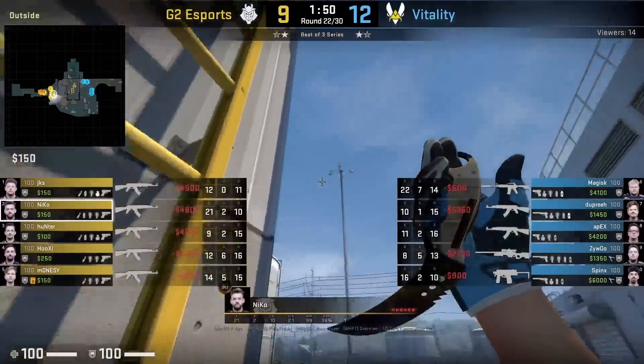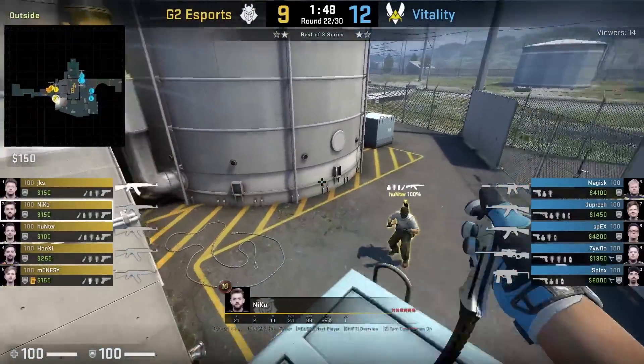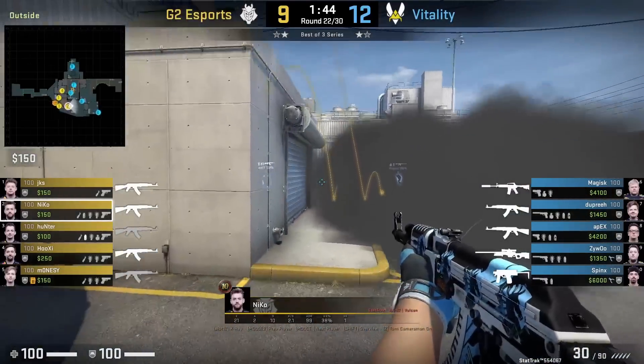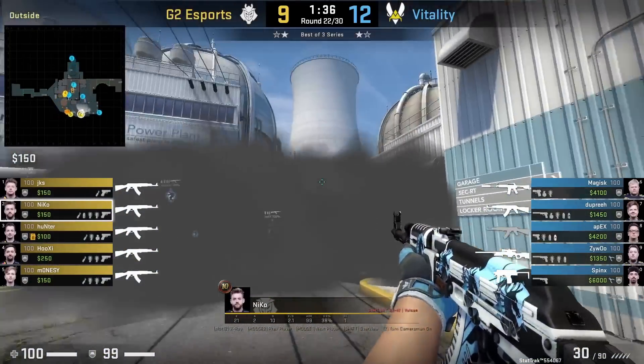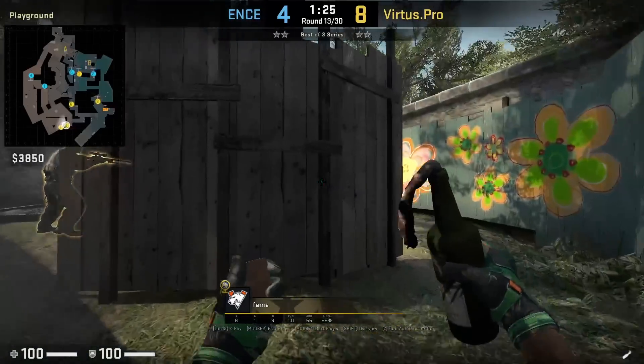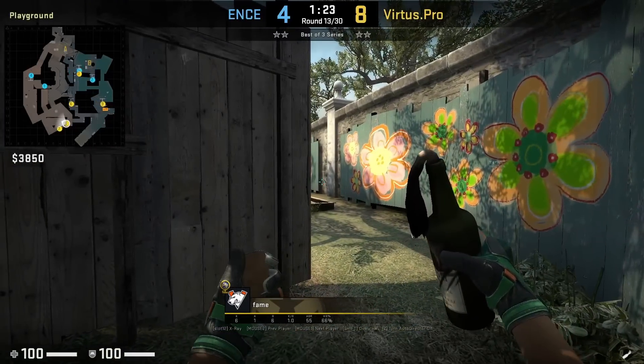Niko gets run-boosted off blue, and he actually used this a couple of times during this match. You're going to see the purpose here — you avoid the CT Molotov as well as being able to get fast into secret or go through the garage smoke.